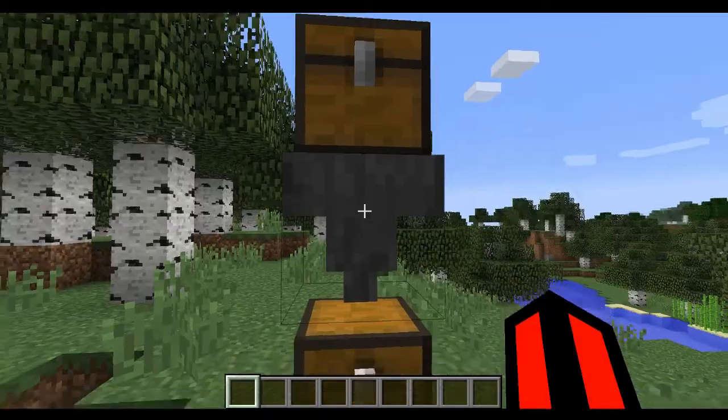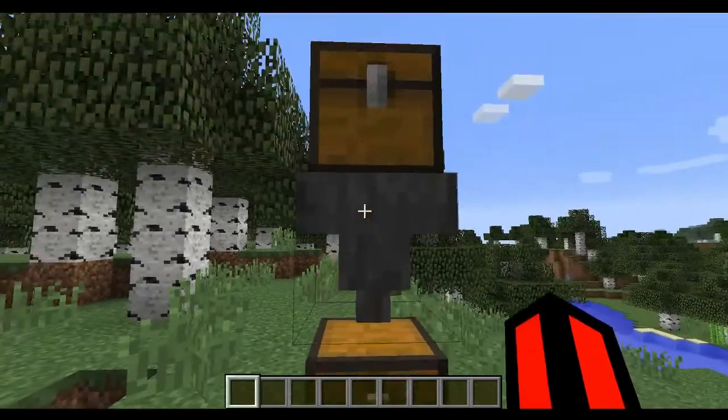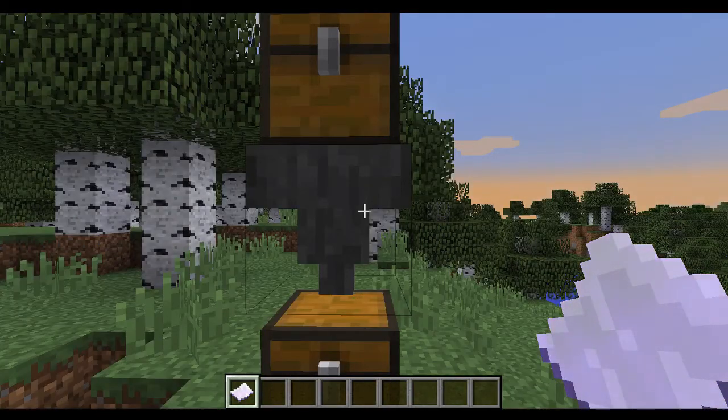Whilst like a regular vanilla hopper, a Comparable Hopper will push its inventory to adjacent chests. Unlike a regular hopper, a Comparable Hopper will never eject the last item of each type on the whitelist.